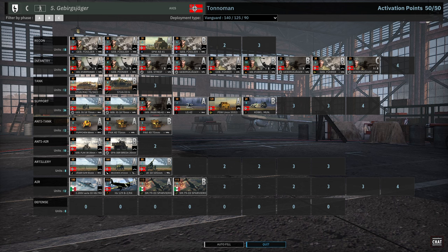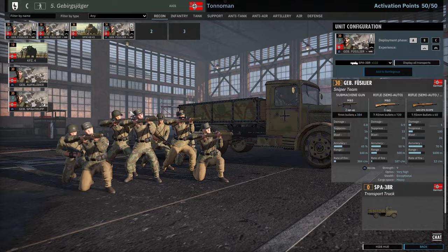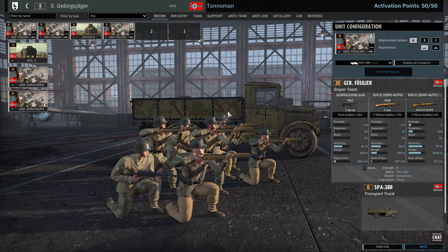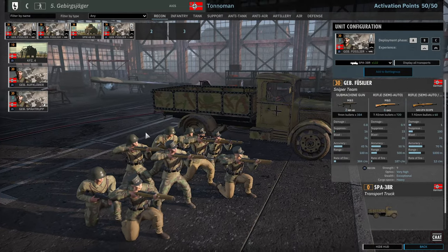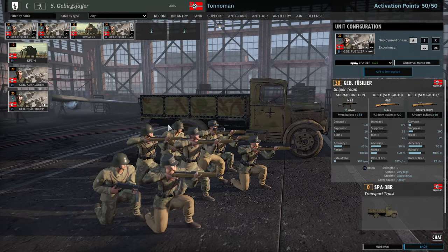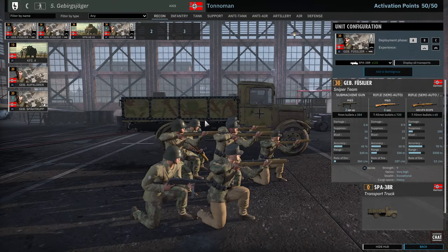Starting with Totoman's deck on a Vanguard income, he's going with 5th Gebirz. He's taking some Fusiers in Phase A and B, and also the SPW AB41. The Fusier has an interesting G43 ZF4 scope rifle, plus 6 G43 and 2 MP40. Better at a distance of 500 meters, these guys will absolutely shred.